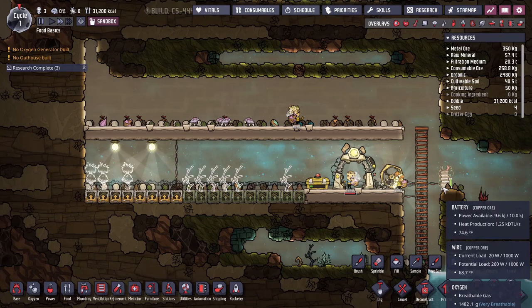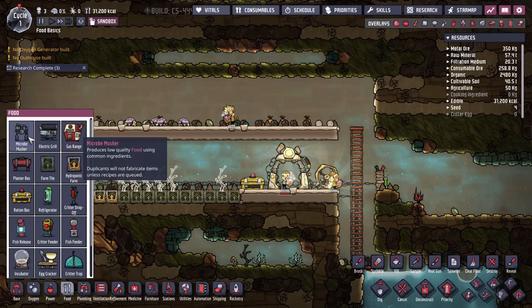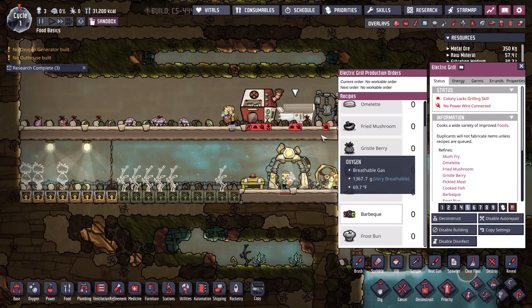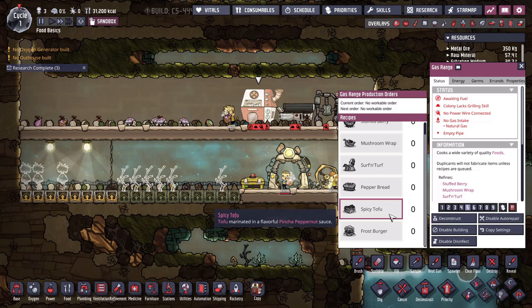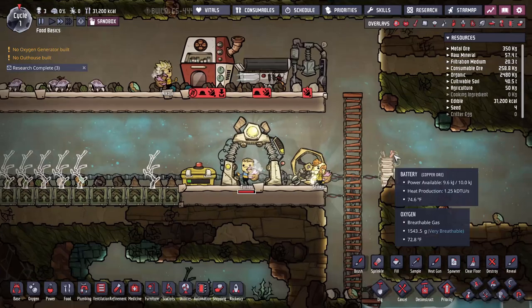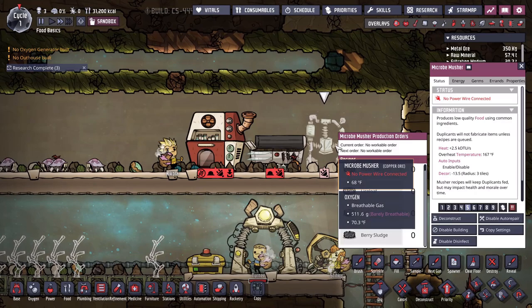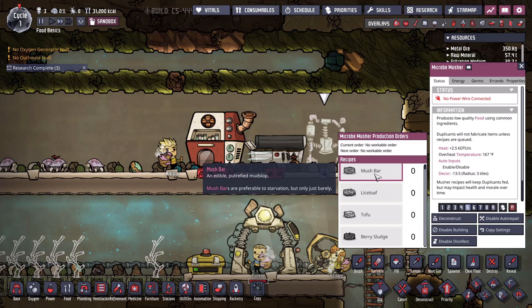Let's talk about cooking. Cooking can do one or two things. If you drop down micro mushers, electric grills, and gas ranges, they'll show what you can do with foods you find around the map. You can take the foods you produce and turn them into foods that make your dupes a little more happy, and in some cases it actually increases the quantity of calories — so you're kind of generating free food by cooking it.